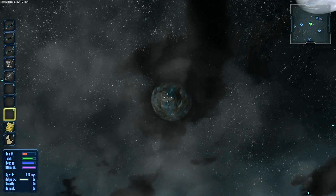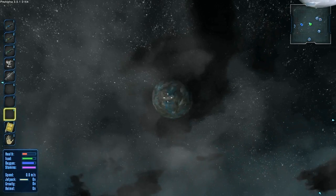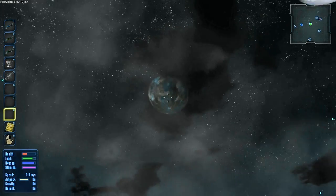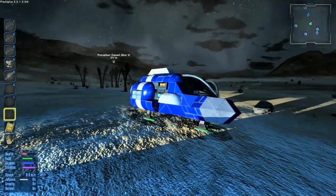And the second new feature is what we're looking at right there — a brand new planet has been added to the system. This planet is called Akua, and it's actually the new starting location. They've changed the starting...